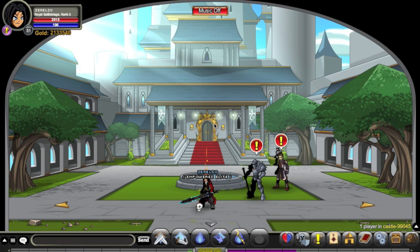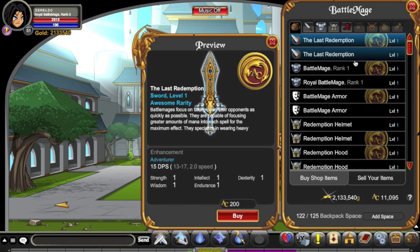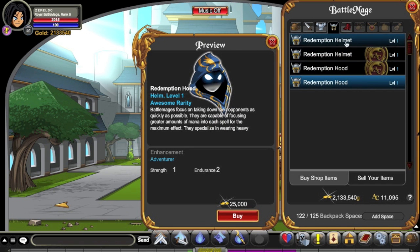In order to get your Battlemage class, you can just take the easy shortcut with your Adventure Coins and go to the Battlemage class. It'll be in the class list in Batalon. As you can see, it's quite a big bulky armor — one of the biggest in the game — and it's got some matching helmets and all that sort of thing.